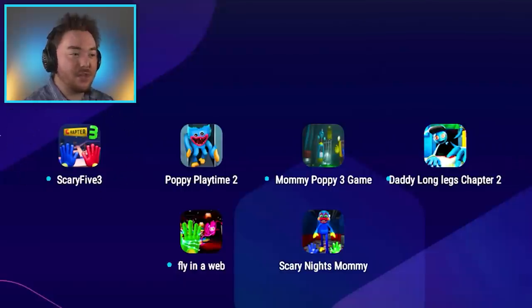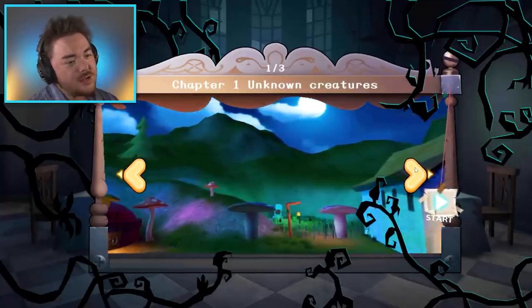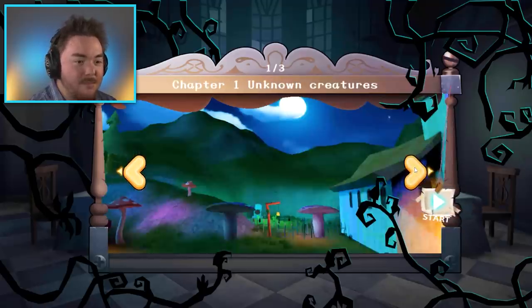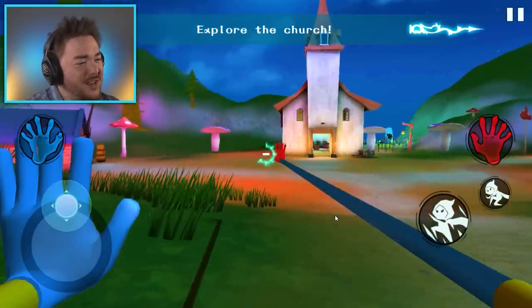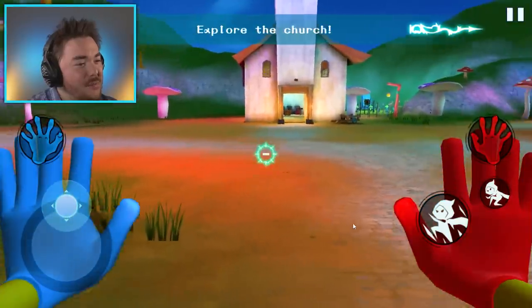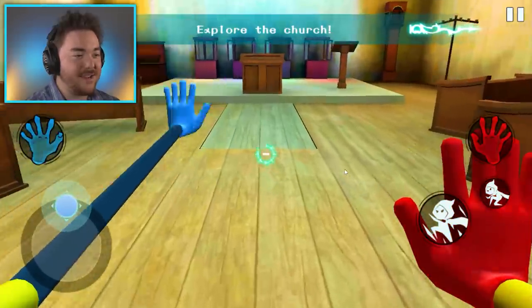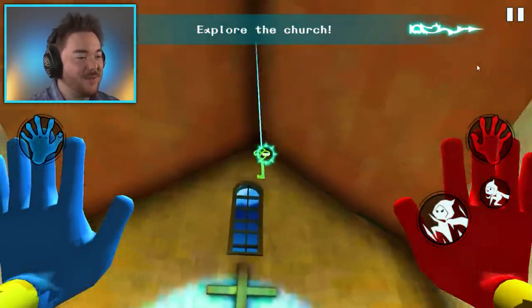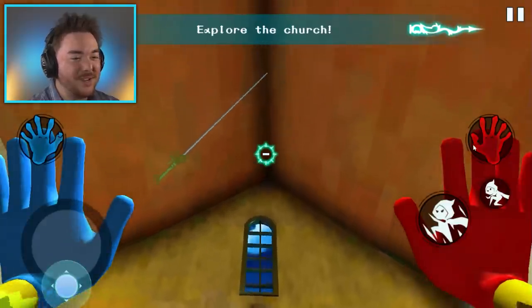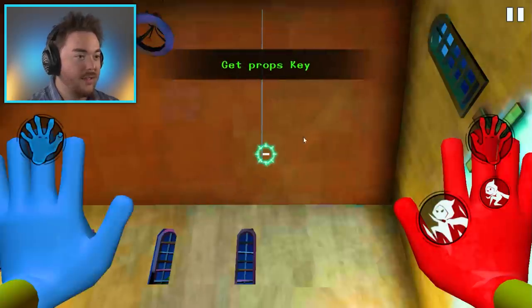I feel like this one is going to be good — it looked kind of promising. Let's see what Scary Five Three is. They just re-upload the same games. This one was called Chapter Three — it's literally the same as the previous. This one is so slow too. You just walk and you're so slow. It does look a little different though. We got brand new hands there. There's obviously a secret door here — no key. Where am I going to get a key? It's just floating right here. I got the props key.